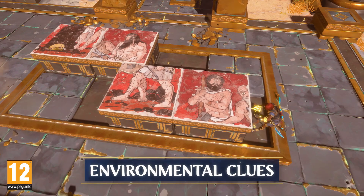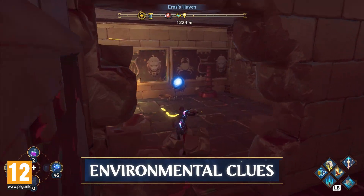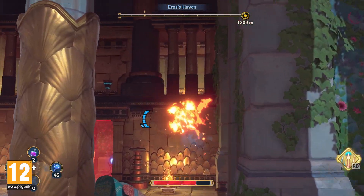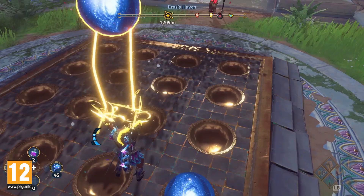If you find yourself stuck in a puzzle, there are two things to keep an eye out for: cracks in walls, which you can smash with an axe, or braziers to ignite. Both will often get you to the next step to solve a puzzle or open up new locations.